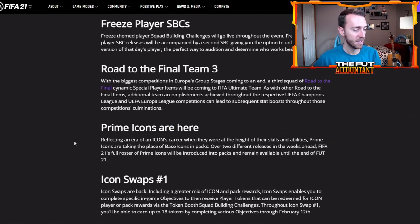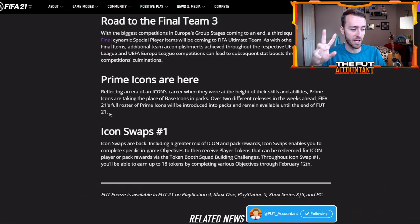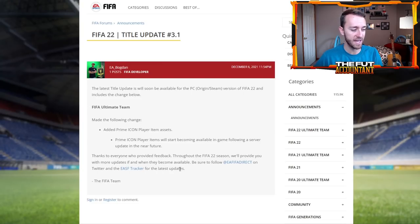Like we talked about, the freeze promo last year involved prime icons released on two separate weeks - two different releases over the couple of weeks ahead. They took the whole roster of prime icons into packs. They've done this for the past two years, especially when they released prime moments for the first time. I would imagine that EA would do this again this year with prime icons, not dump them all into packs at one time, but kind of release them spread out over a couple of weeks like they did last year.